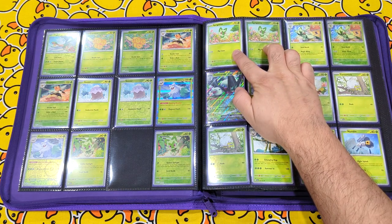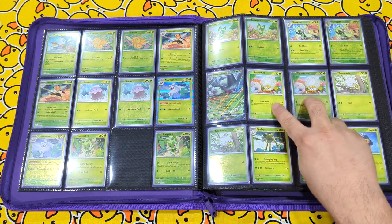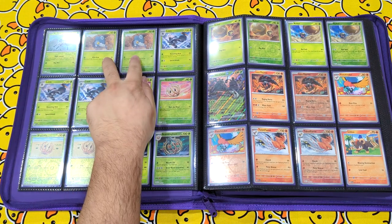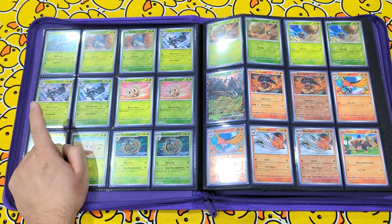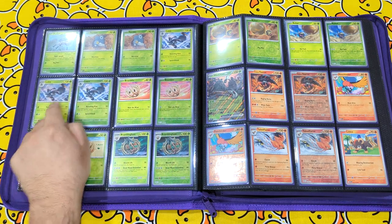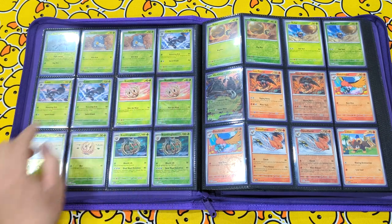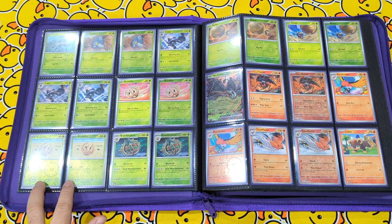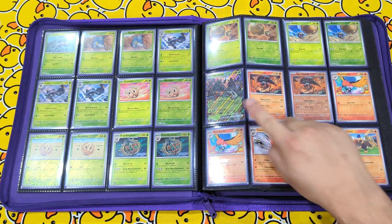Going into the second set of Sprigatito, Floragato, Meowscarada EX, Tarountula, Spidops, Nymble, second Nymble, Lokix. Now Lokix — this is your first exclusive. You'll get the common version or the non-holo version of Lokix in the Build and Battle Paldea boxes. Bramblin, Bramblin and Brambleghast, Rellor, Rellor, Wo-Chien EX.